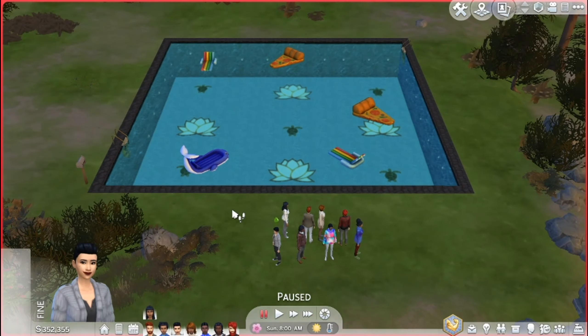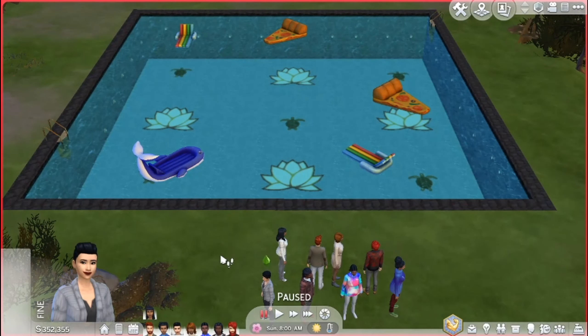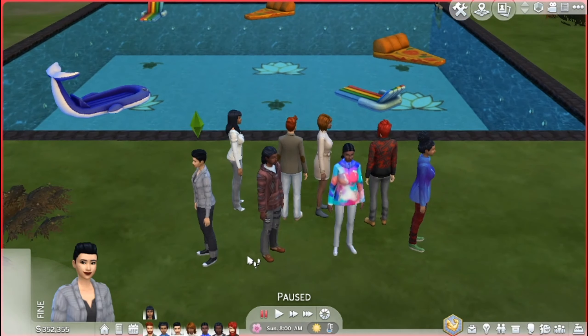Hello guys and welcome back to another video on Something Simmy! Today I'm doing the proper rendition of making my Sims swim until they die. I just bought an empty lot and put in just a swimming pool — there's nothing else, no house, no food. They're not eating, they're not going to do anything until they die. I put some fun floats in there in case they interact with them, to give them the option.